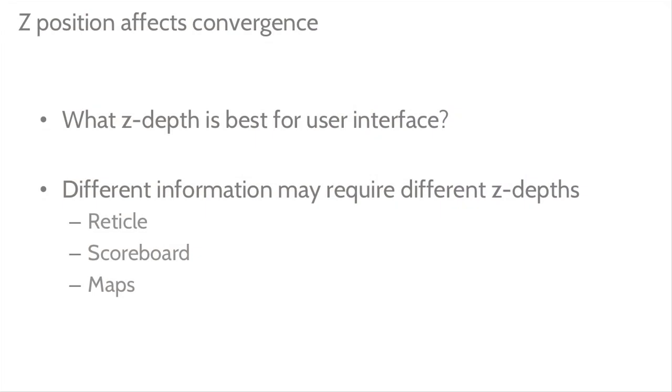If you bring your thumb closer and switch back and forth, you'll notice it takes your eyes about half a second to switch focal points. Think of that like a reticle in the game world — if you put the reticle close to you but far from the target, you'll see two of it. When we first got the Rift working and started playing with UI, you'd just see so much double UI.